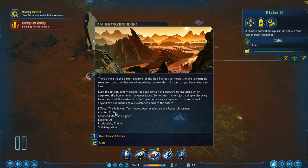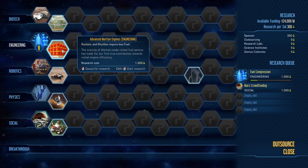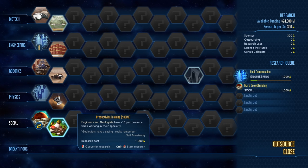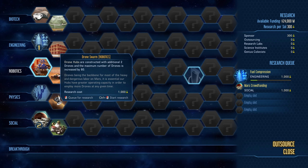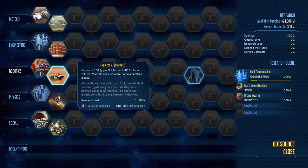We now have access to Adaptive Probes, Advanced Martian Engines to make ships more efficient, Explore AI, Productivity Training, and Soil Adaptation. We can go into the research screen to see all this stuff available. The Explore AI is really good because it gives us additional science, as well as Adapted Probes making our probes cheaper. Productivity Training and Soil Adaptation we currently don't need. Let's queue up Drone Swarm and Explore AI.